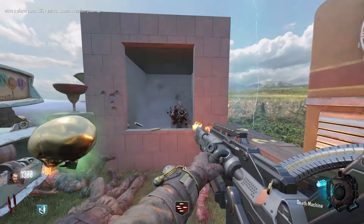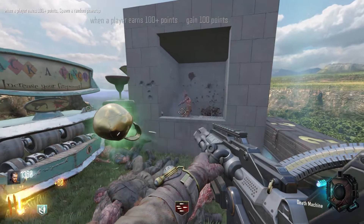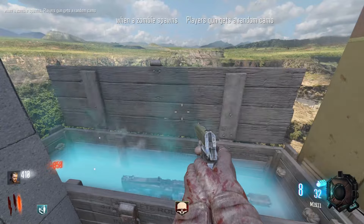We got a death machine here. It just spawns right in front of us as well. We don't have to get them to come out of the barrier, but we've unfortunately left here. Let's get a weapon.